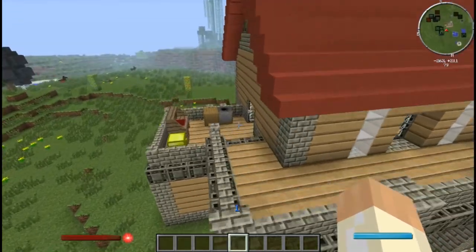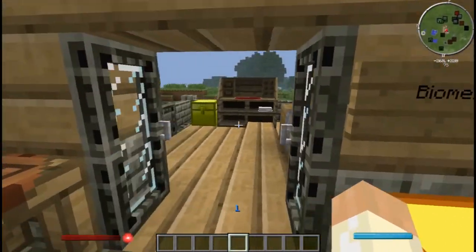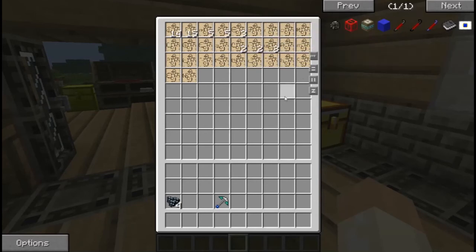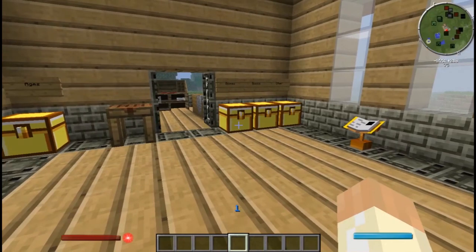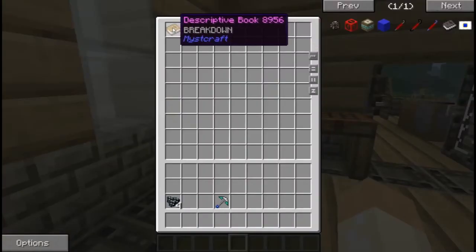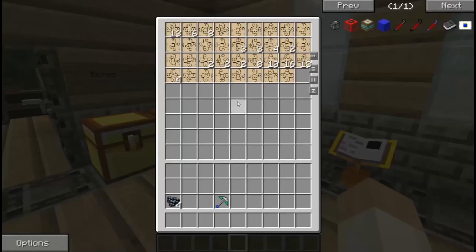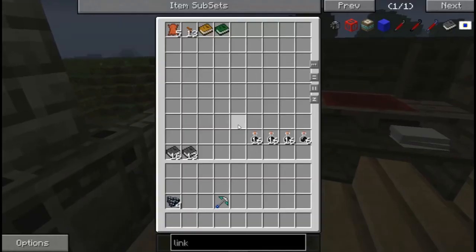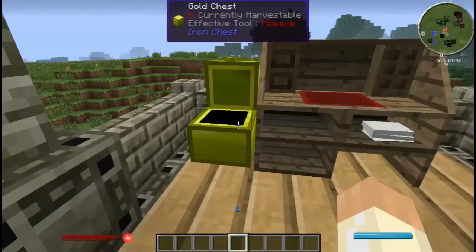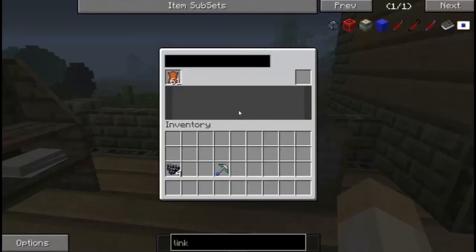Let's go up here to our Mystcraft area. As you can see, we did a lot in that last video. We actually ended up going to an age where we found a lot of gold. So we made a chest for each page. To store all the pages, you can make things called notebooks, but I find it's easier to just put them in chests because the chests hold more stuff and are easier to organize. These are ages that we've made previously - biome pages, block pages, and other pages. Here's your book binder, and here's your ink mixer.